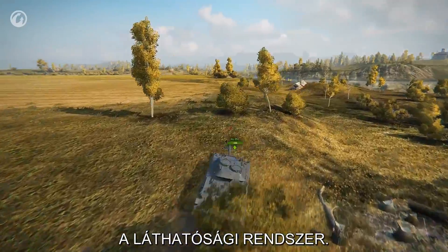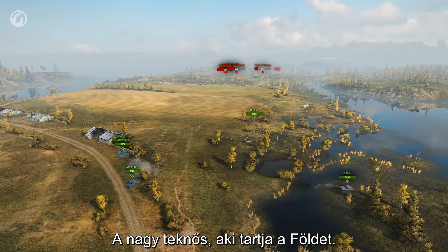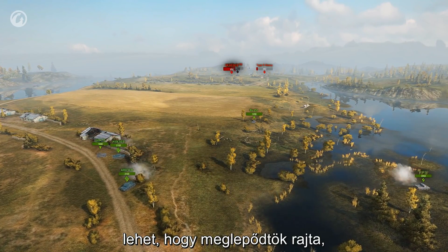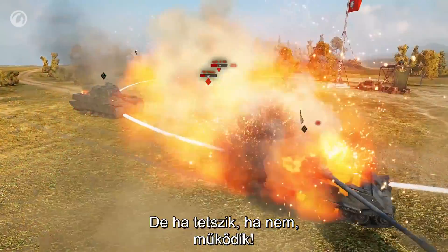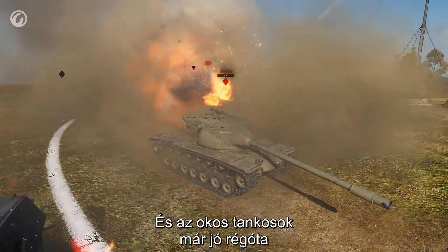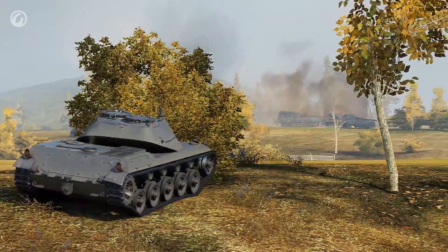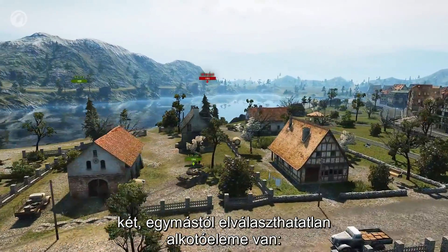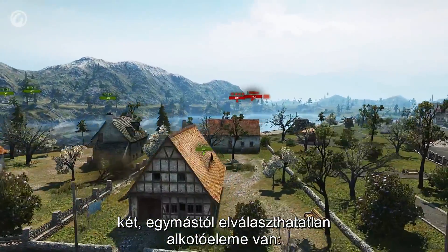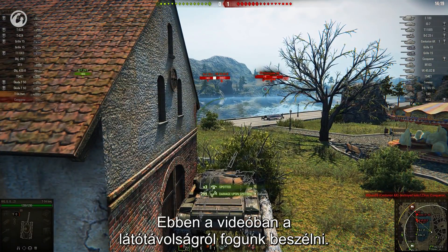The Visibility System — a keystone, the giant turtle that holds up the Earth. You may not believe it, you may be surprised by it, you may argue about it, but whether you like it or not, it works. Smart tankers have used its features for their benefit for a long time. The Visibility System in World of Tanks can be divided into two inseparable components: Concealment and View Range. Today, we'll talk about View Range.